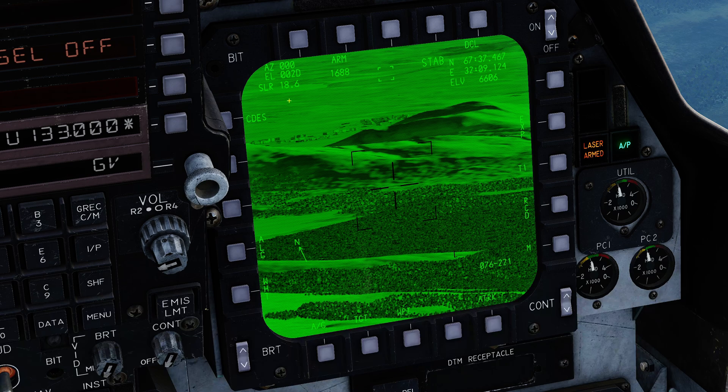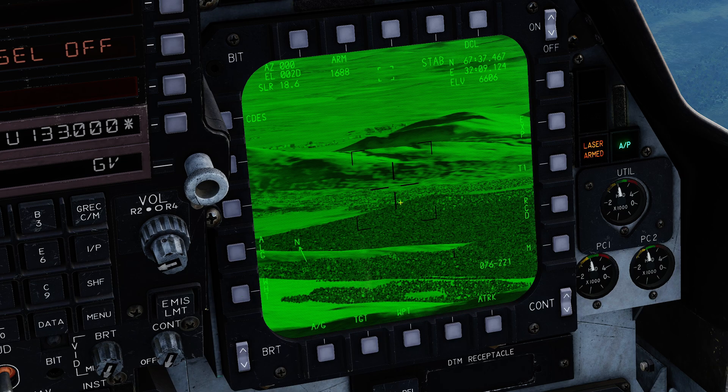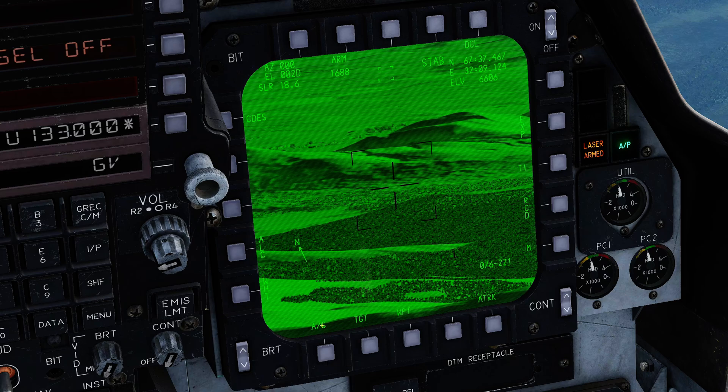We then have controls for the pod on the push buttons around the outside of the display. We have CDES, which means continuous designation. Normally if you move over a point and depress the TDC in targeting mode you'll designate that point in a one-off manner. If you're trying to designate a moving target like a vehicle, you can box CDES and then when you're tracking a target and press TDC to designate it, it will continuously designate that point as the pod moves to follow it. You've got automatic gain which is not currently implemented, a toggle between white hot and black hot modes, and a toggle between air-to-ground and air-to-air modes — though the manual states air-to-air mode is not currently implemented.